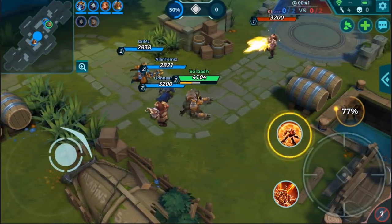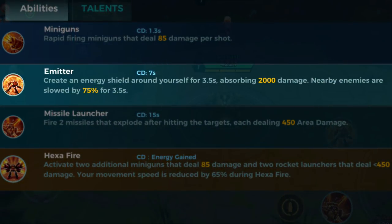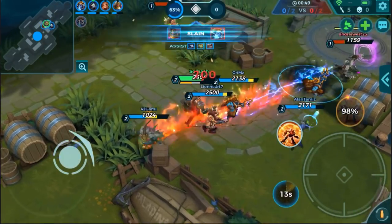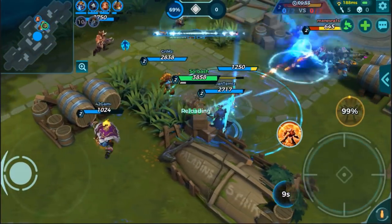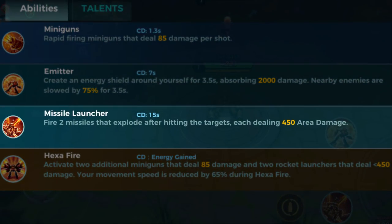On top of that, he has Emitter, which is a seven-second cooldown that creates an energy shield around himself for three and a half seconds that absorbs 2,000 damage. It also slows nearby enemies by 75% for those three and a half seconds. So he's really good at soaking up damage and avoiding it with that shield, and it's not too long of a cooldown.